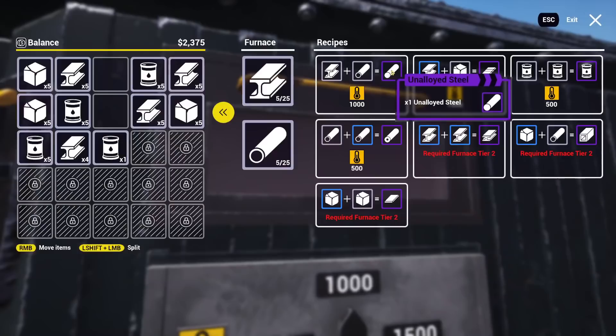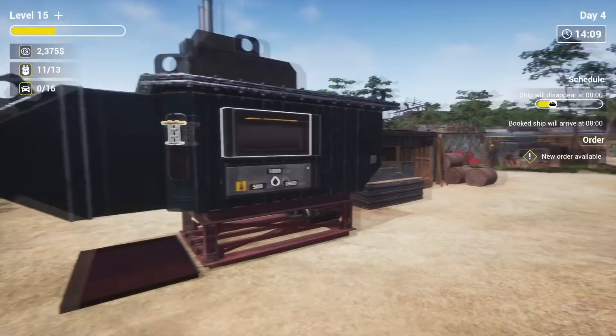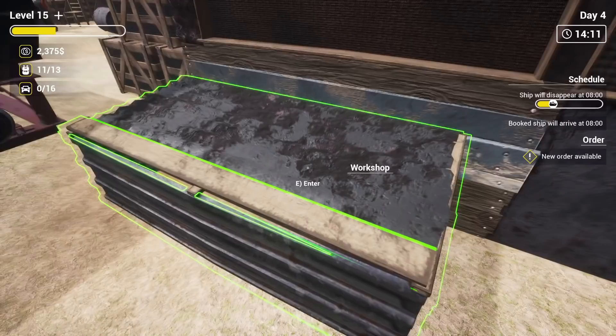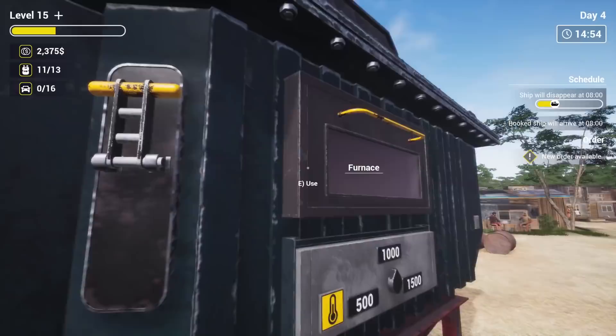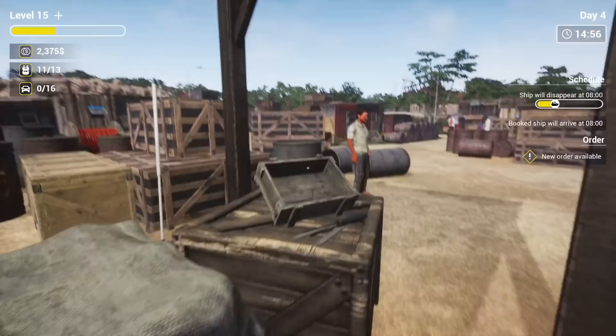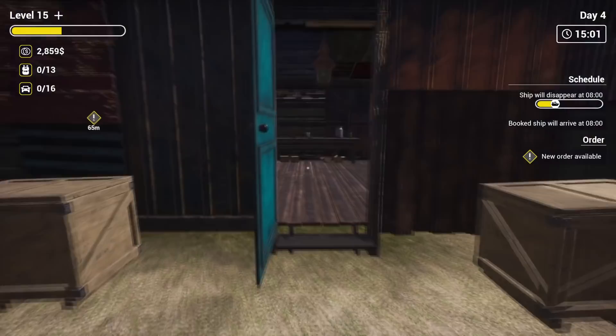I'm just gonna upgrade some of these basic items. On the beach there's nothing of interest, so we're gonna get some unalloyed steel and start cooking that up. I already have some unalloyed steel in storage. I still need some cast steel but I don't have any ordinary steel. I need unalloyed steel and brass, but I don't have any aluminum for that either. That'll be our goal tomorrow. I need to get rid of my inventory — this is all lower-grade stuff anyway. It's still worth a good amount, 484 bucks right there.